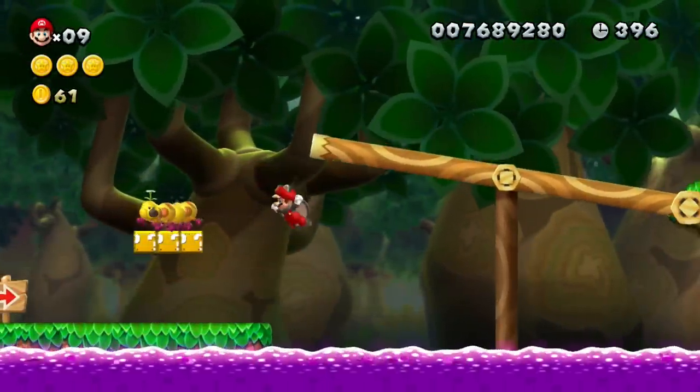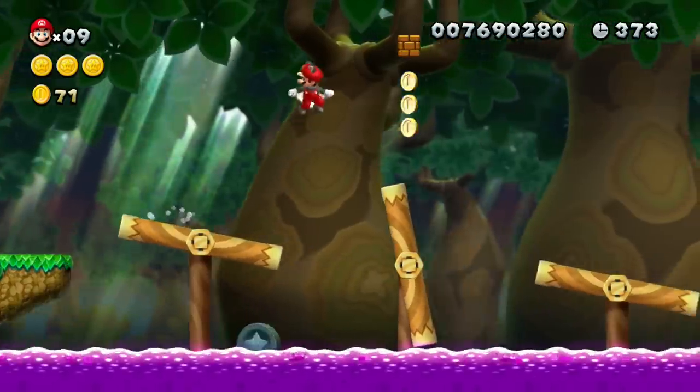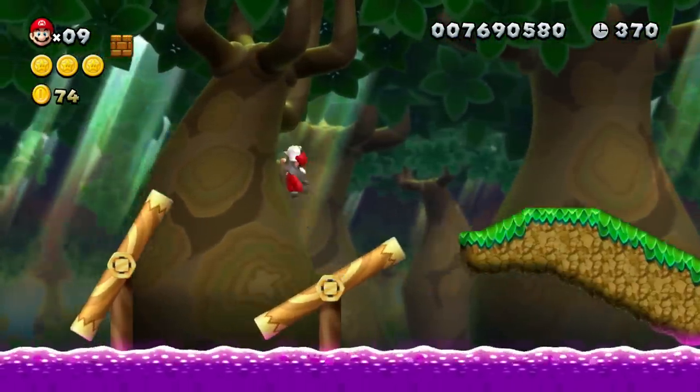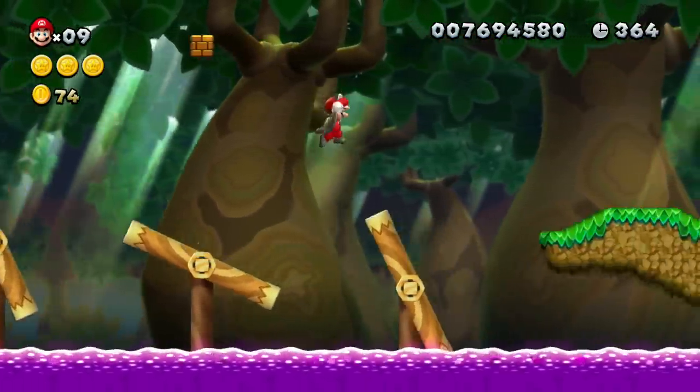Most traditional Mario levels consist of several parts. Each stage has a setting, a beginning, an end, a main element and supporting elements. It features secrets, a certain difficulty, platforming challenges, and between those it has a lot of breathing room.